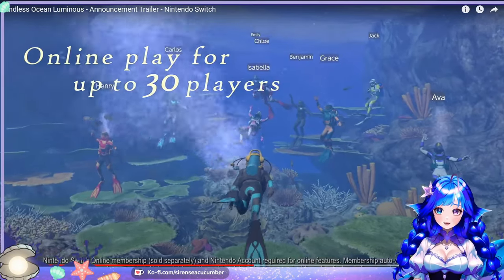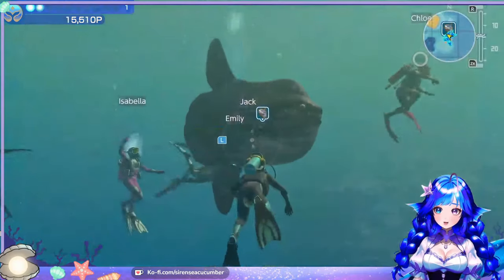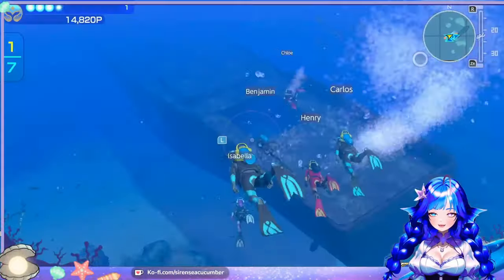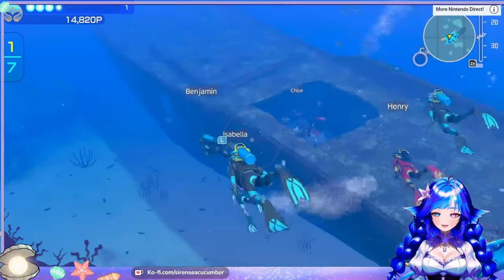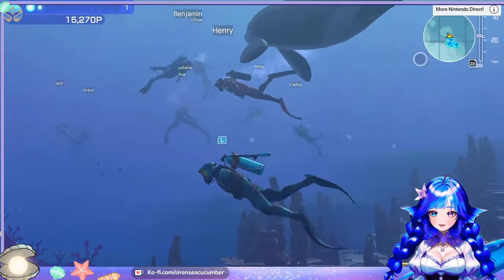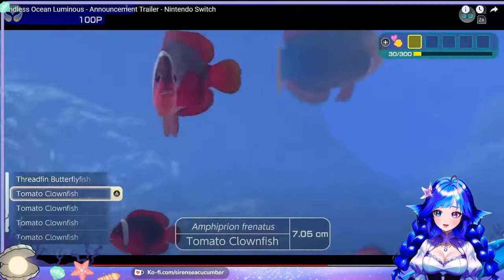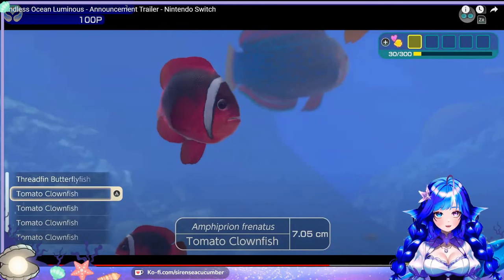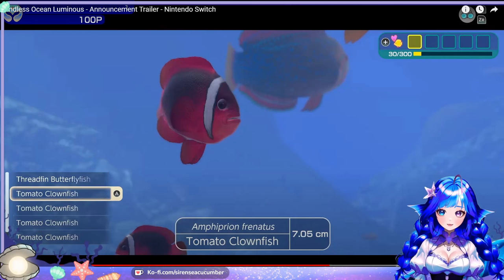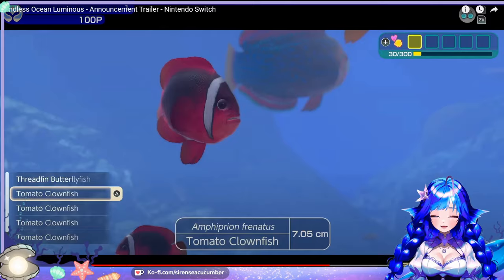I am stoked, I can't wait! Share your discoveries with other divers — an ocean sunfish. An exchange of friendly greetings, and selfies while freely exploring the vast ocean. It looks like an orca and a whale shark. It looks like you can customize your diver and your dive suit too, that looks like a lot of fun. Side note — clownfish, tomato clowns, love them.